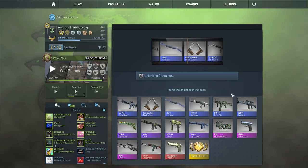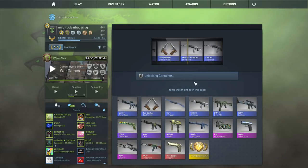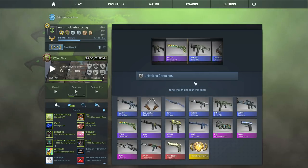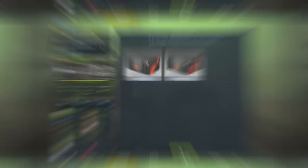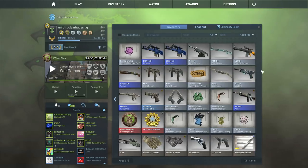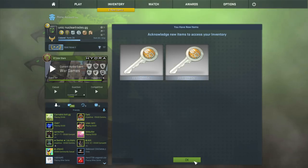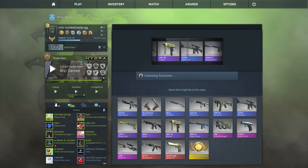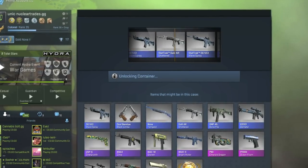I was trying to be so nice. This is the last case - Operation Bravo. Come on, stat track factory new Fire Serpent please dude. I got 39 Bravo - I bought two more of them. Hopefully it's worth it. I promise I'm not addicted. These are way more addicting and worse than case opening sites - this is a scam in my eyes, unless I get a stat track factory new Fire Serpent right here.